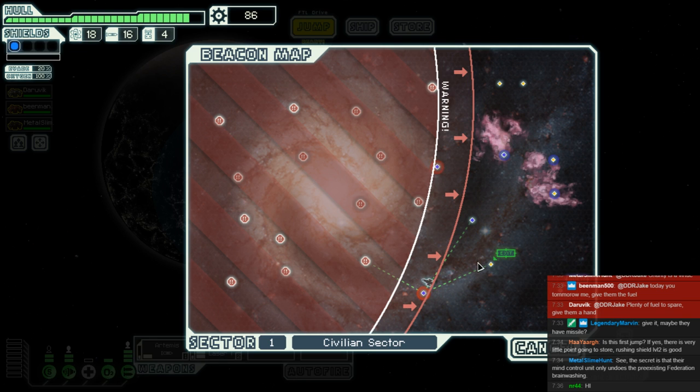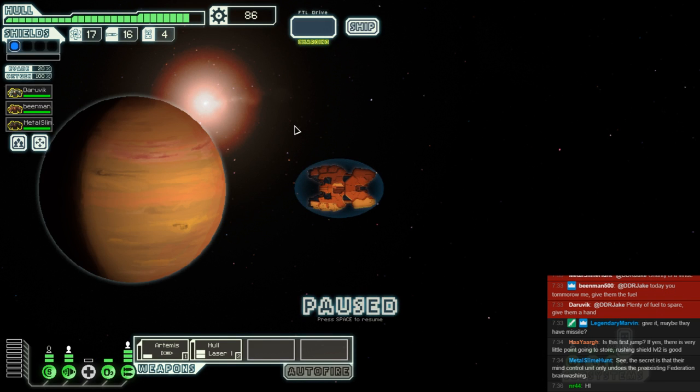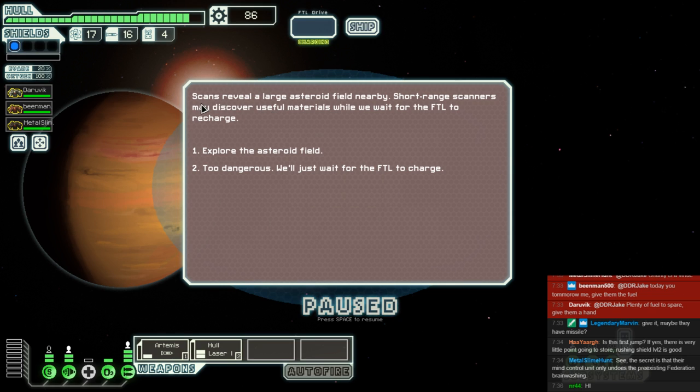We are not going to have a nice time getting back to this exit, but we did say we'd help people. Scans reveal a large asteroid field nearby, and the short-range scanners might find some materials while we wait. If only I'd bought those long-range scanners. Shall we explore the asteroid field or just wait? This could get us something really nice. If I'm remembering well, this is the starter for the crystal ship.